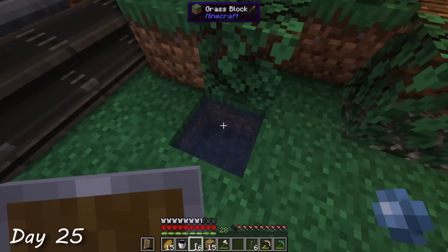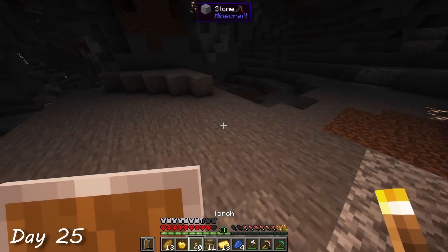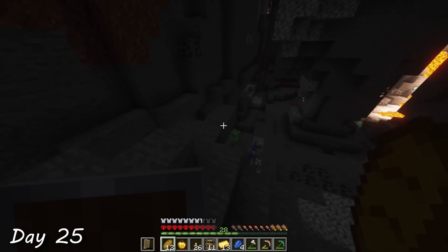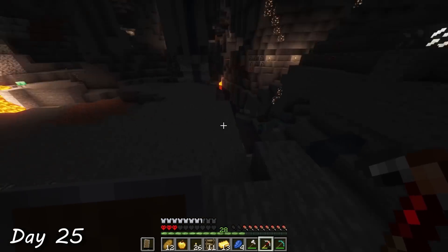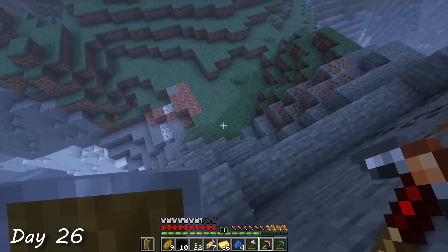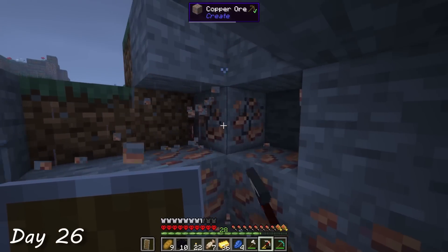I knew that growing these seeds by throwing them into water would take some time, so I decided to go on a small adventure to look for some copper ore. While exploring around the nearby caves, I came across another large one. So naturally, I tried to recreate my run-like-a-headless-chicken strategy, only this time my dodging skills were a little less impressive. Shortly after, I came across the perfect biome — it had exposed stone on the mountains, so I was able to find tons of copper ores that were easily visible. After collecting some copper, or as I like to call it, copper cupping, I made my way home.